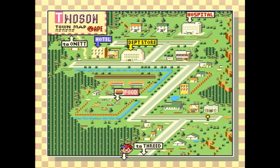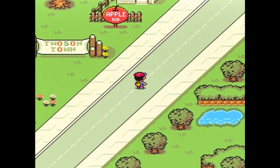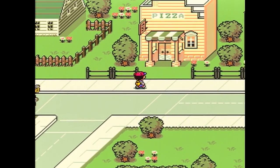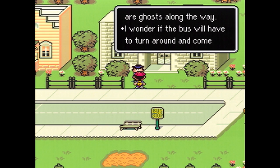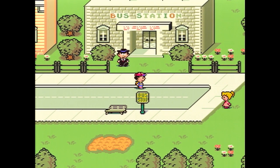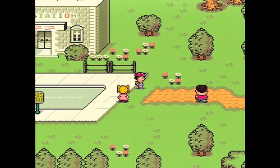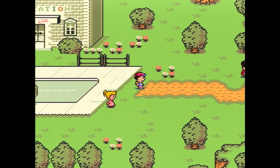At this point, this is the road that leads to Threed, but we're actually off the map, so we'll have to head back up. It looks like we could get to Threed but we actually can't — there's a bus station over here. He's thinking about catching a bus to Threed, but there are ghosts along the way so the bus turns around and comes back. Threed has its own stuff going on. We've kind of got more important business first, so we're pretty much right here at the road, ready to head to Peaceful Rest Valley and search for Paula. I believe we're going to cut it off right here — next time we will head into Peaceful Rest Valley and see if we can meet up with Paula. Thank you guys for watching, and I'll see you next time.